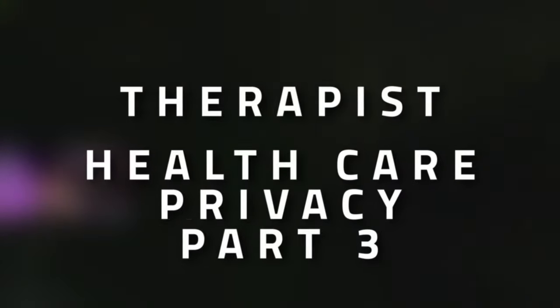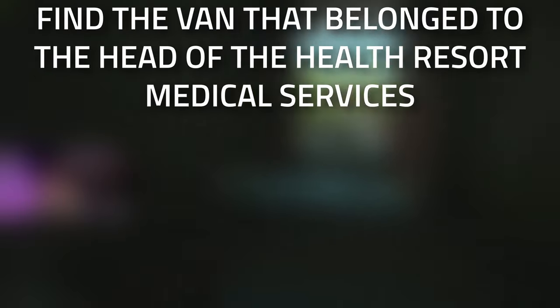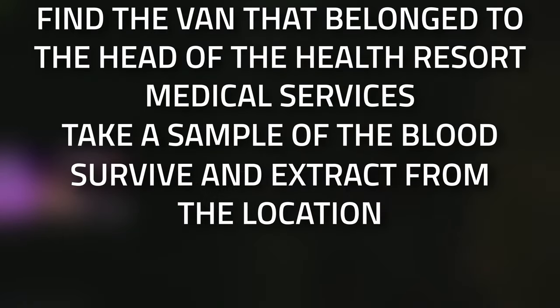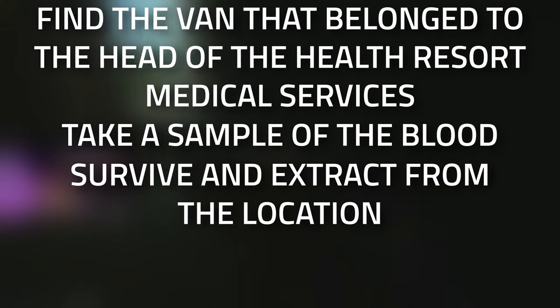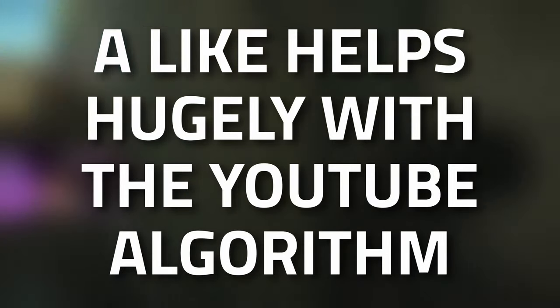Hey guys, welcome to a Therapist task guide — Healthcare Privacy Part 3. For this task you're going to need to find the van that belongs to the head of the health resort medical service, take the blood sample from the side of the van, survive and extract from Woods, and then hand over the blood sample to the Therapist.